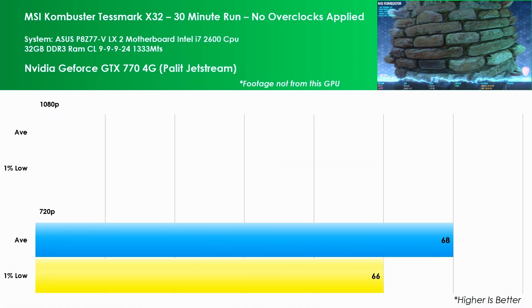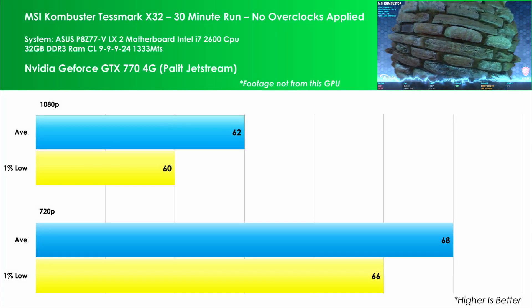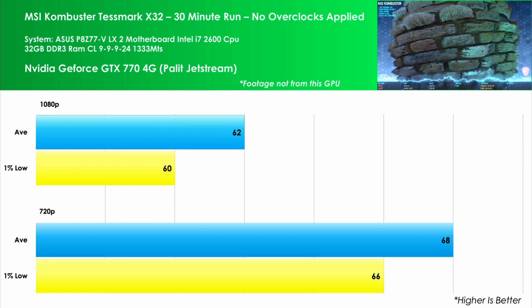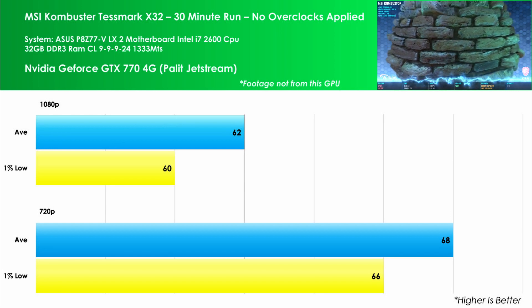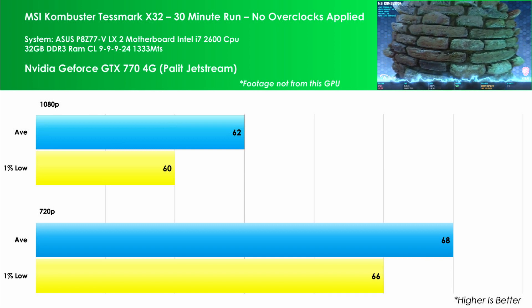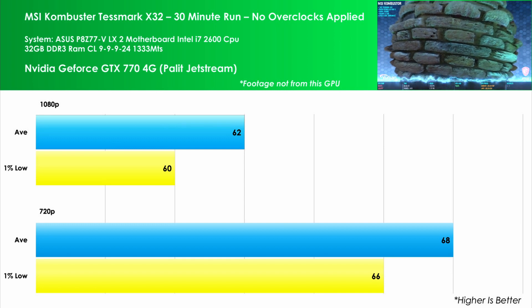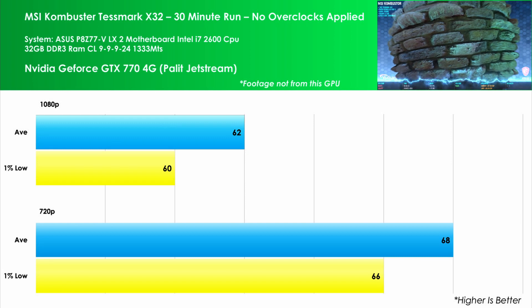Staying with Kombustor and going over to the TestMark x32 benchmark, at 1080p we see the average FPS at 62 and the 1% low at 60. Over to 720p we see the average coming in at 68 and the 1% low at 66. So small improvements of 10% on both metrics over the higher resolution.